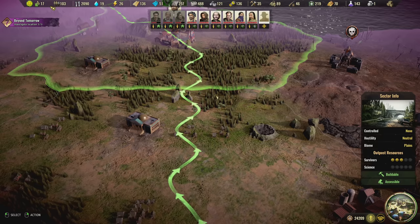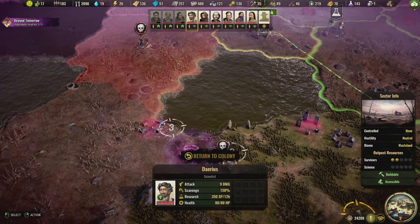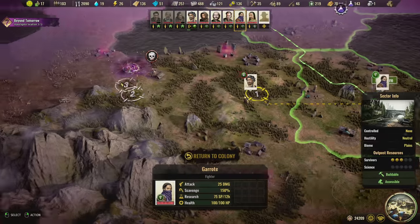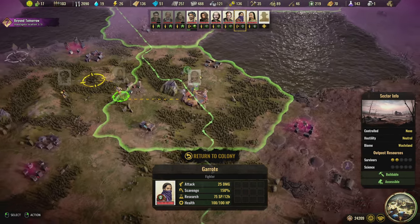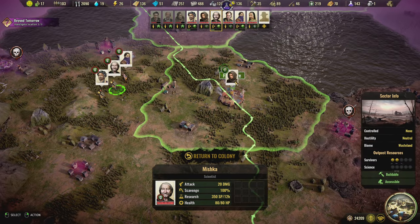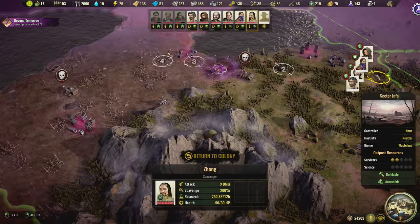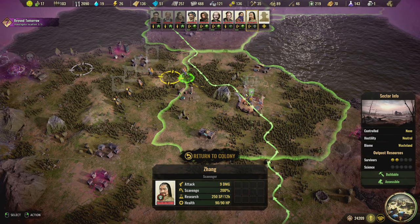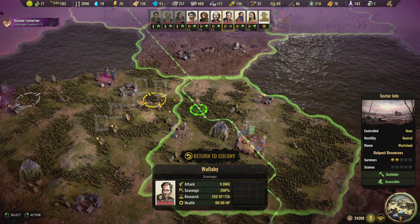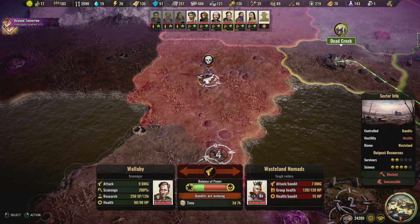Let's go to the map and have everyone head towards the main quest, heading this direction. Then we'll just have this be the plan going forward. A lot of these guys are heading out — one more, two more. Wow, I have a lot of these guys. Okay, everybody is now heading this way — they're all going to team up and kill these bandits.